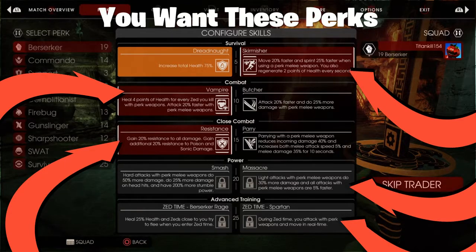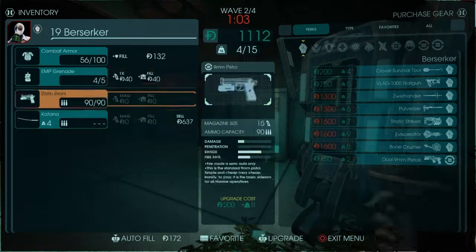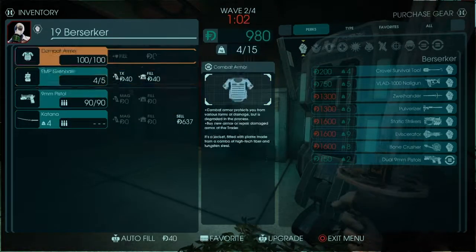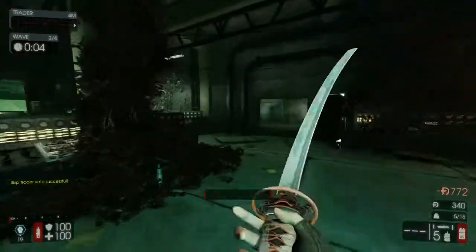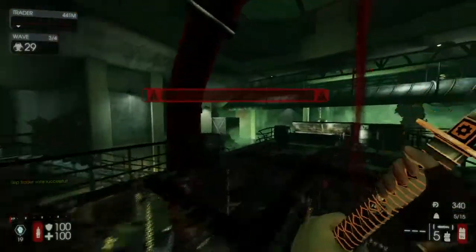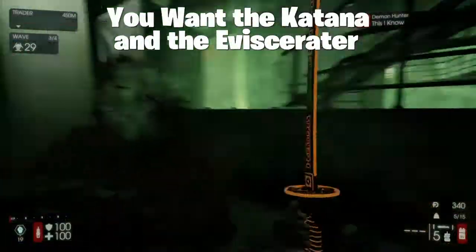Now let's get on to the weapons. You have quite a few choices: a shovel, a nail gun which is decent but not really preferred, the Swindler which is a sword, the Pulverizer which is an explosive flesh hammer, Static Tractors which are gauntlets, the Eviscerator which fires saws, the Bone Crusher which is a shield and mace, and also a katana — I almost forgot about that one.